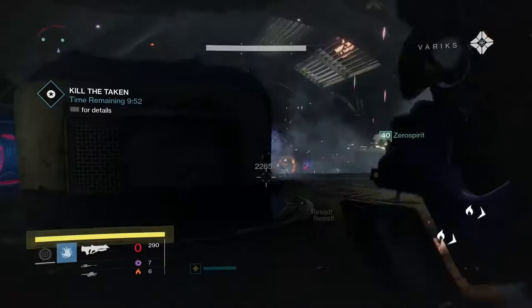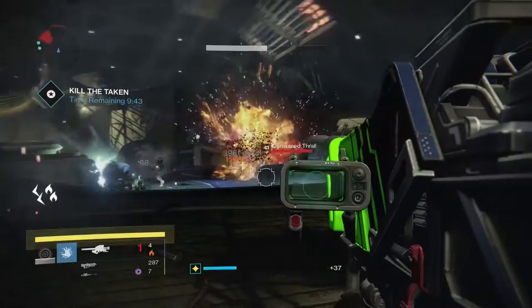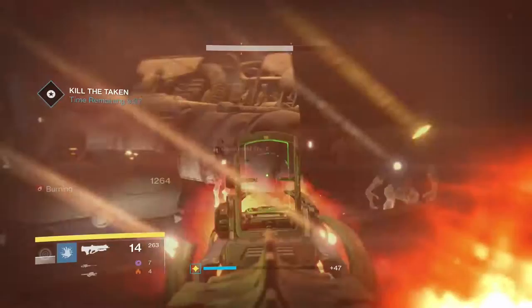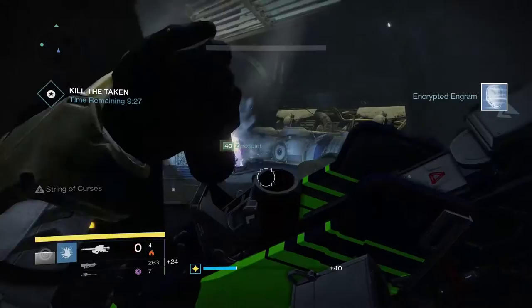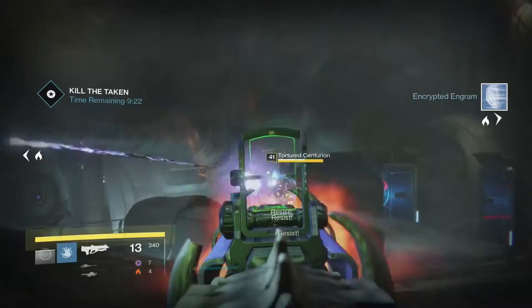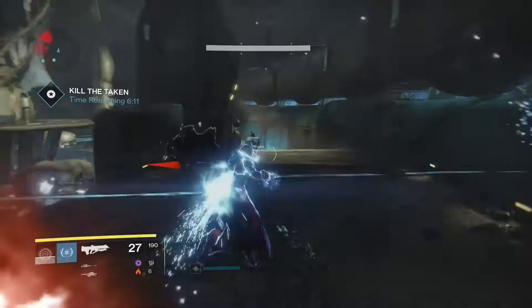A strategy my friends and I used is to kill blights first, because they act like respawn nodes. If you kill all the mobs in the room, they can still respawn, but if you kill the blights first and then kill the ads, no ads will respawn. Remember: once you first enter the door to this room, you have 10 minutes to clear every single ad in every room and kill the boss. Use any clear-speed advantage you can — I was using the Bad Juju and the Stormcaller subclass as a Warlock, and any AoE like rockets is super helpful.